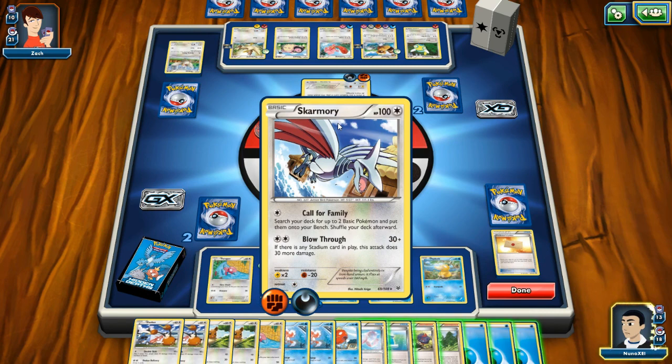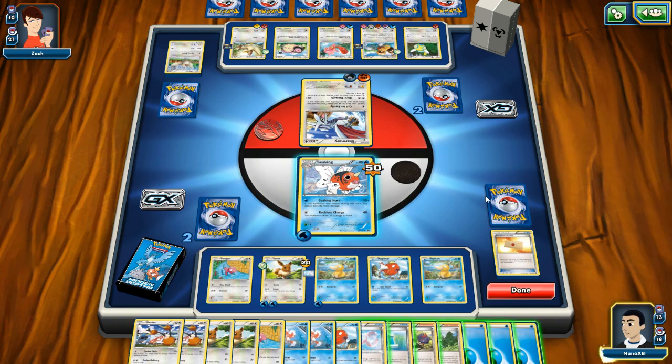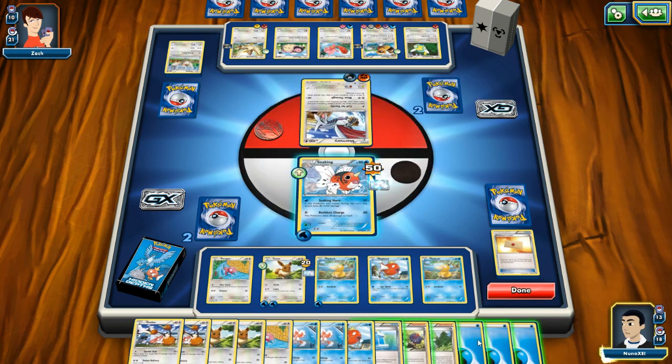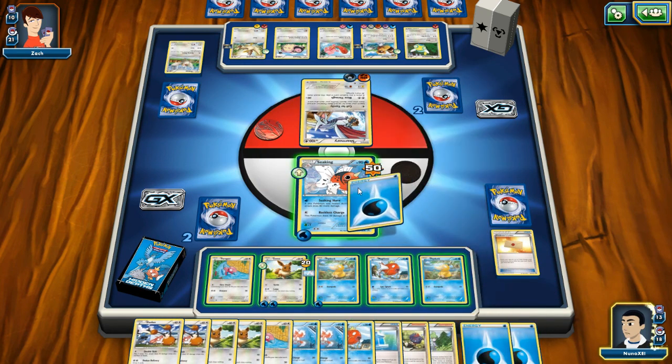He definitely did 30 points of damage to me. Resistance to earth or whatever — you guys said it combines a bunch of different things. Okay, I need to heal myself. It's a 100 hit point card. I'm going to put energy on him, then heal him.